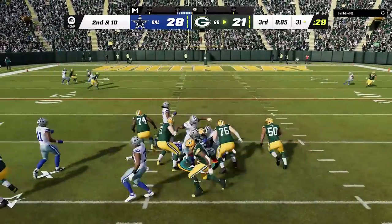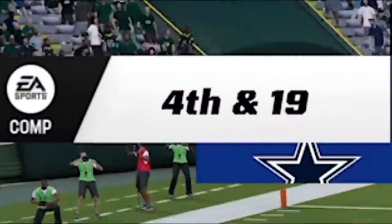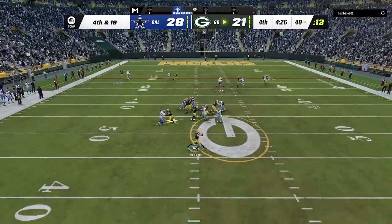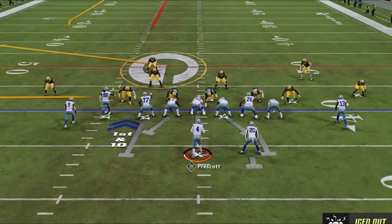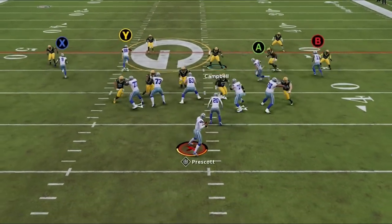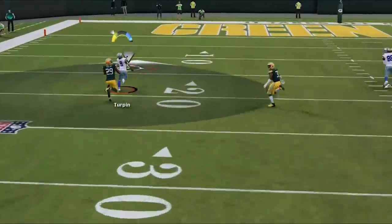I've had enough, so I start sending the house with a user blitz before pushing him back on the ground, putting him in fourth and forever that he decides to go for. Now up seven with possession, I see cover zero one more time and I can't help myself — I switch to the shot play one more time, only to see Turpin just drop it for some reason.